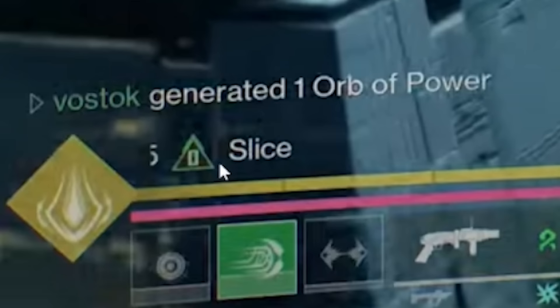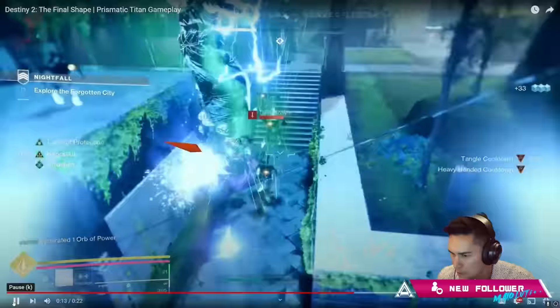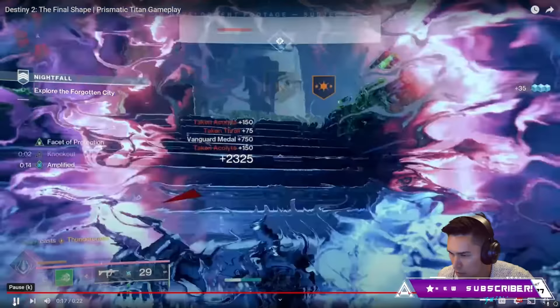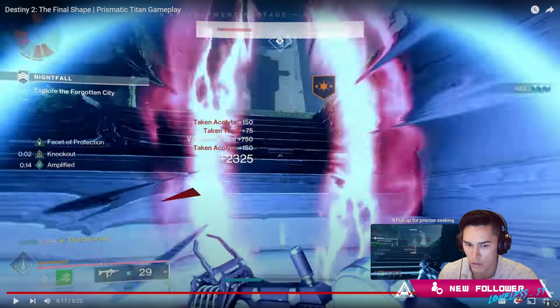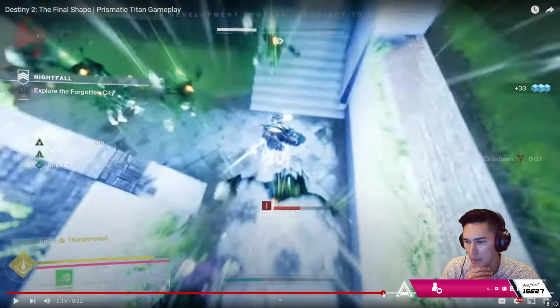I also see Slice here at the bottom left of the screen. Not, but it also looks like some text is cut off there. Isn't that because he dodged and his weapon has Slice? Because when he swapped off, it went away. Also, what's 'facet of projection?' No idea.